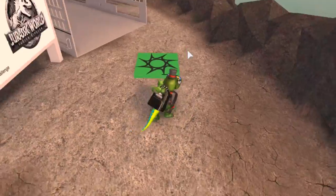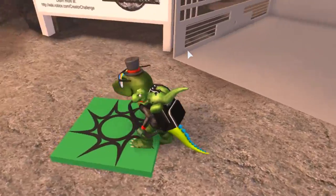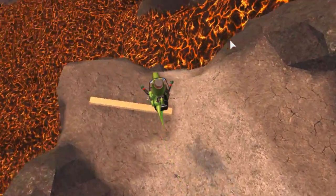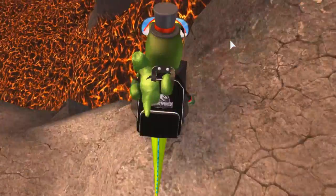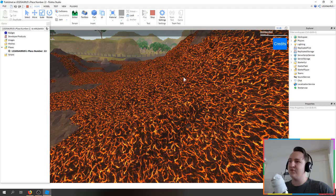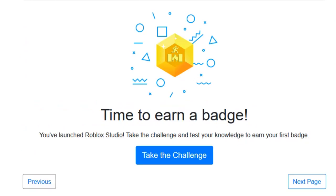You can play test to see what it's like for people when they get into the game. I'm now testing it out and basically there's no bridge, so when people get into the game they die - they get killed by the lava, of course, because it's a volcano. So we have to make the bridge, I think that's what we have to do. I click stop because you have to make changes when you're not in the game.